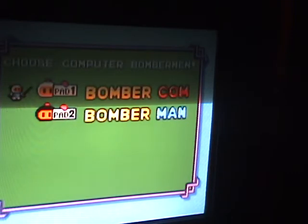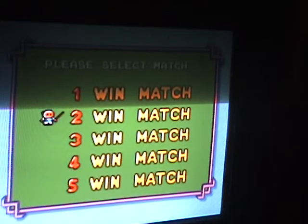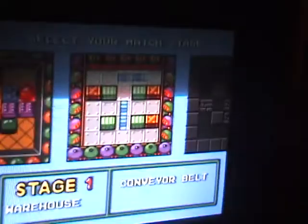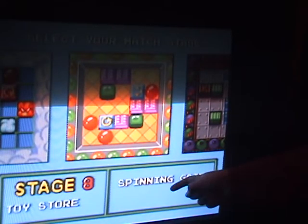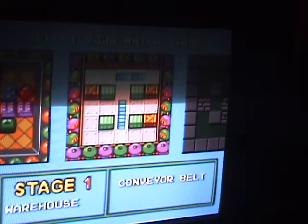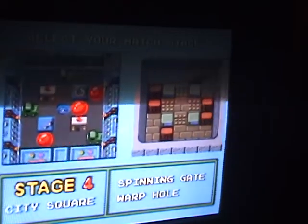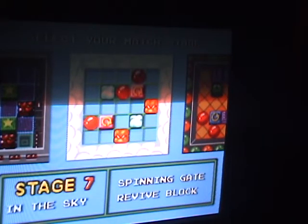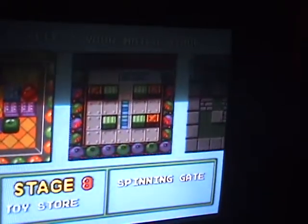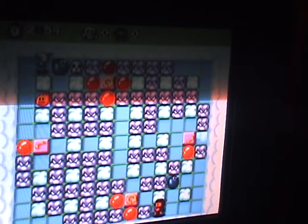Here you can pick how many people you want and how many CPUs you want — you can pick only CPUs or only people. You can pick how many wins you want; let's just do one. You have eight stages: warehouse, dungeon, desert, city square, and others. Warehouse has conveyor belts. Dungeon has absolutely nothing special. Desert has warp holes. City square has spinning gates and warp holes. One stage has no bomb tiles. Another has warp holes and conveyor belts. Another has spinning gates and reverse blocks. Another has spinning gates. Let's go to the cloud stage — it has no bomb tiles.